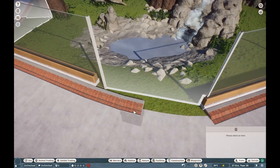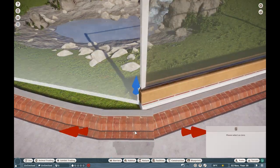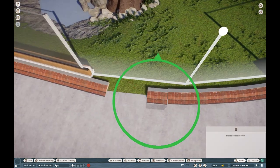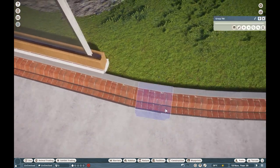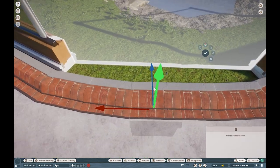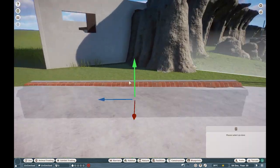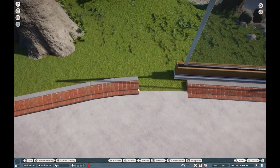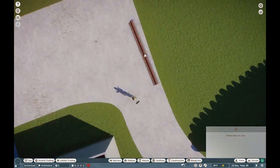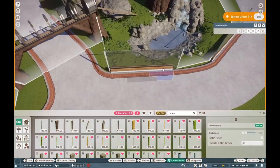We're also working on a lot more of this curbing as well. Do keep in mind, we're going to be curbing the entire zoo. If I don't curb something in any of these speed builds, let me know. Yell at me and I'll do it in the next episode, because I need to make sure that everything looks nice and clean. We're making sure that everything flows nicely with the elevations and stuff.